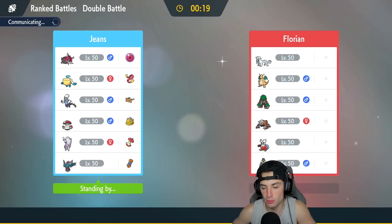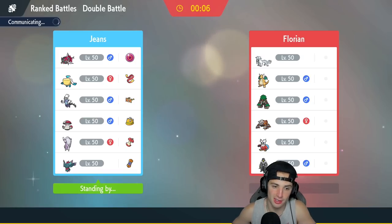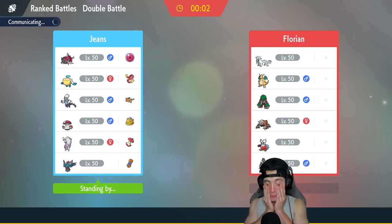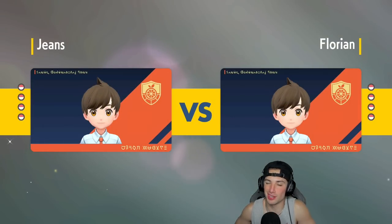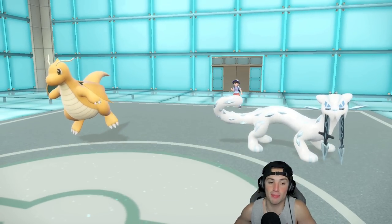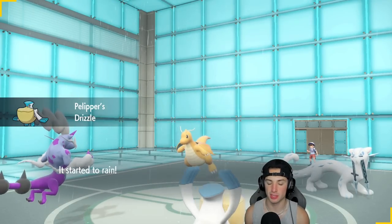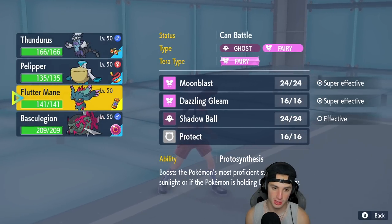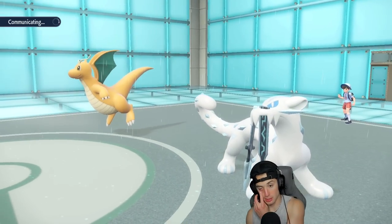If I can get rain cooking, Last Respects will do awesome damage and we can't get hit by E-Speed. I'll stick with Basculation — no way for them to change weather on my side so my rain Pokemon will thrive. But I'm scared of Iron Bundle or Shenpal being led — two Ice-type threats. Maybe I shouldn't have led Thunderus. One of those Ice Pokemon could rip into me just like last match. They end up going Shenpal alongside Dragonite.